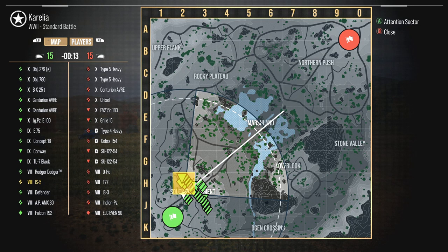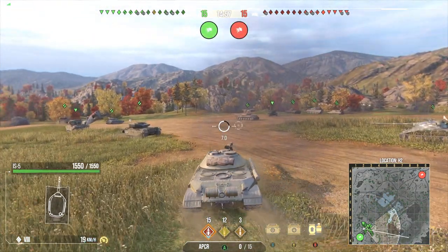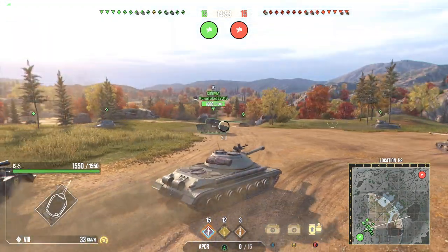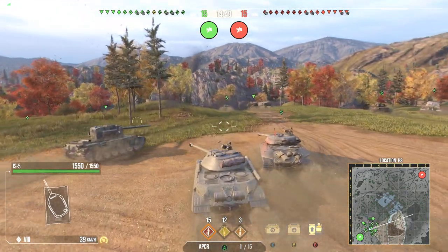Let's go ahead and jump into another game. A lineup that I wanted to see — we're up against a couple of tier 10s. Centurion AVRE — hate those things. Two Type 5s. There's a lot of HE spam inside this match. I actually don't see us winning this one that easily, and I'm inside of a tier 8, which means I'm going to have to really apply myself or lose badly. 255 heat pen though — that's enough to get the job done, and with the rate of fire this has, it's real decent.